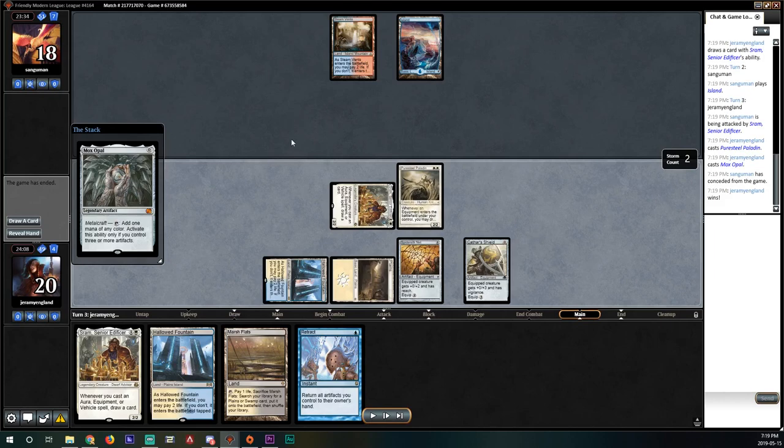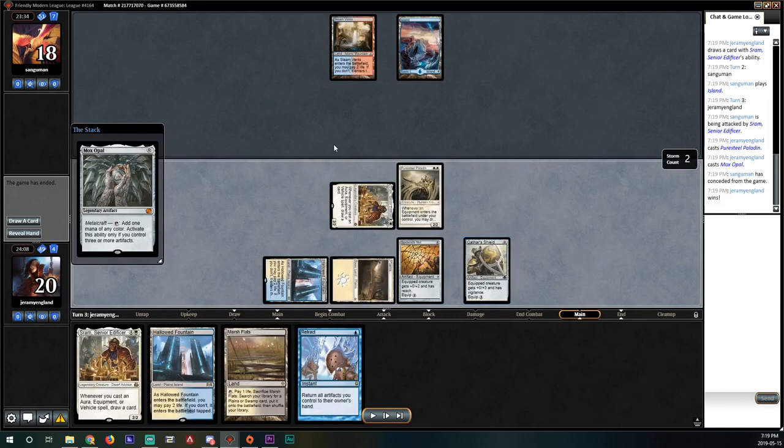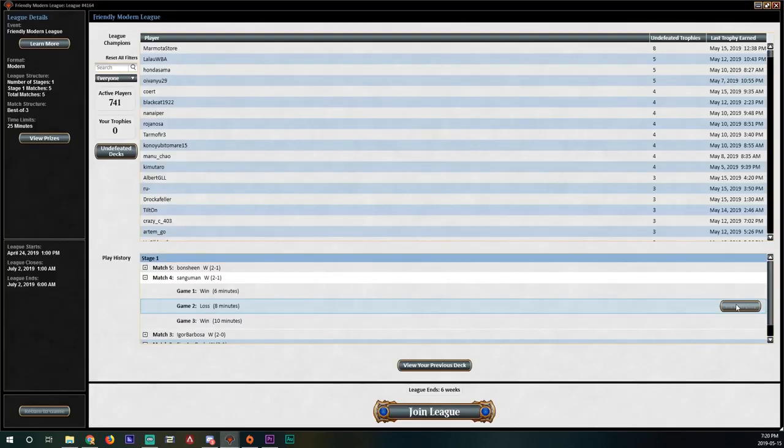They clearly did not have a hand that could actually interact with anything. We get to play the Mox Opal, tap over blue, Retract, draw four more cards — I don't think there's a state where we lose from that point. Very quick game one. We're going to have a look at game two.